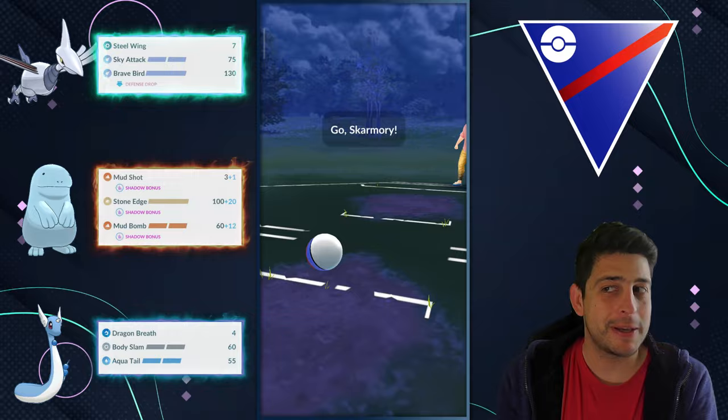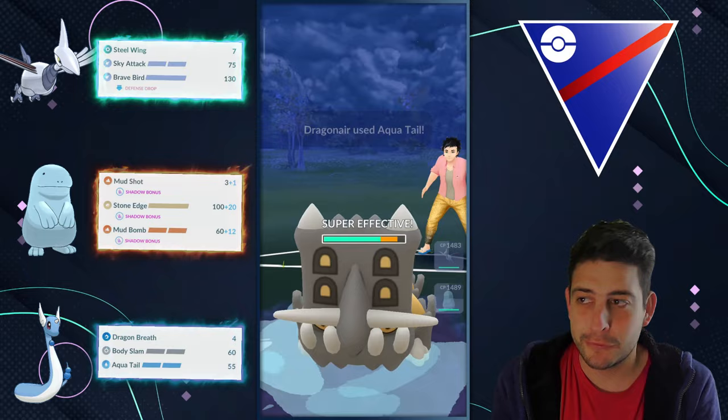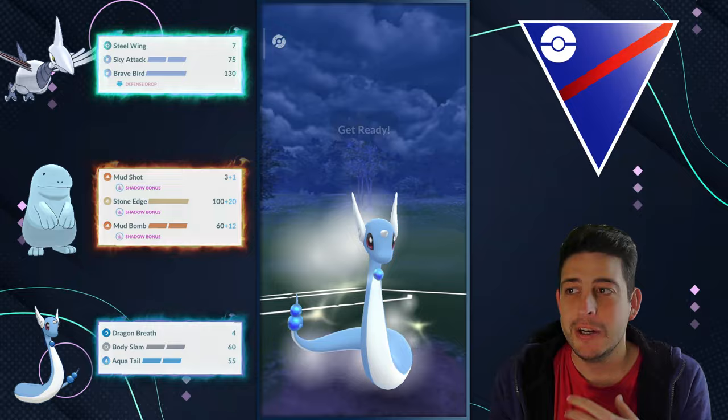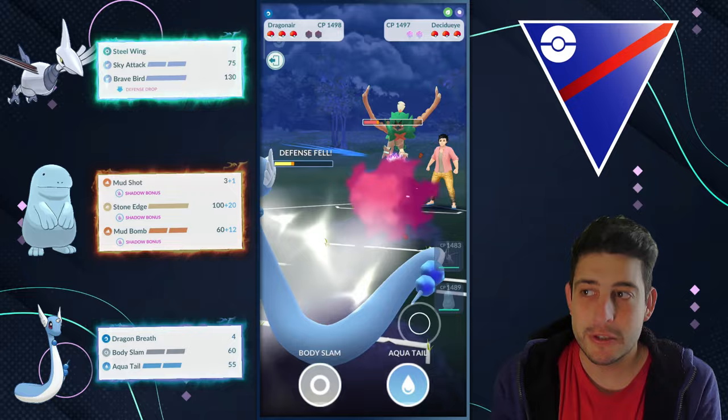Into the next battle now with Bastiodon up front. Since the Victreebel Community Day, a lot of trainers are revamping their Grass-type teams, having not just the Razor Leaf version of Victreebel but also Magical Leaf. My opponent aggressively switches into their own Magical Leaf user, Decidueye, so I can already imagine there must be something like a Shadow Victreebel at the back, which forms a pretty good core with Bastiodon.